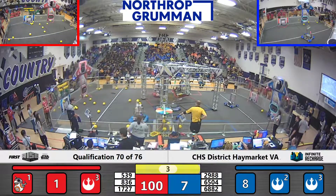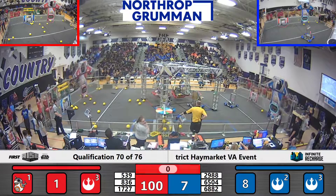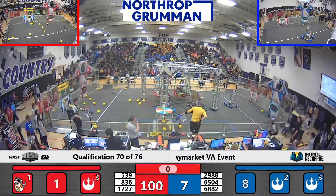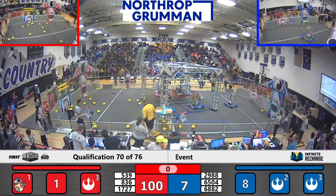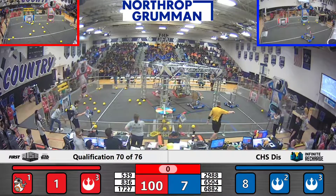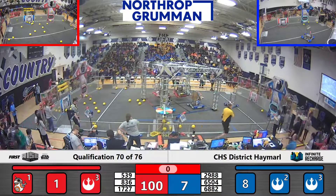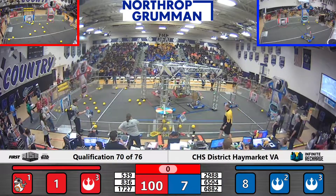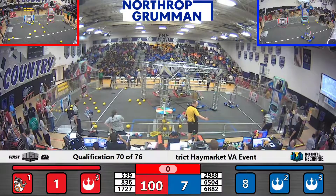Red Alliance has two robots up. 17-27 carefully trying to park there in between the two. The driver for Rex being very wise, not trying to get in between those two robots there for the Red Alliance. They're both hanging. The light is red. Red Alliance will get that one ranking point.